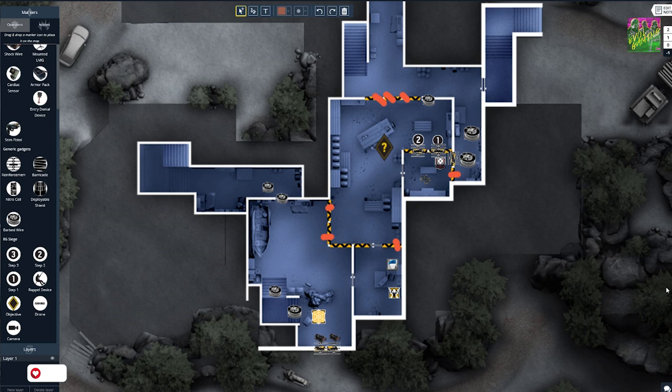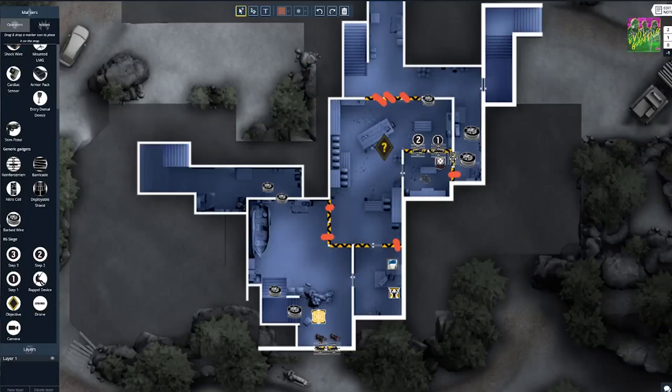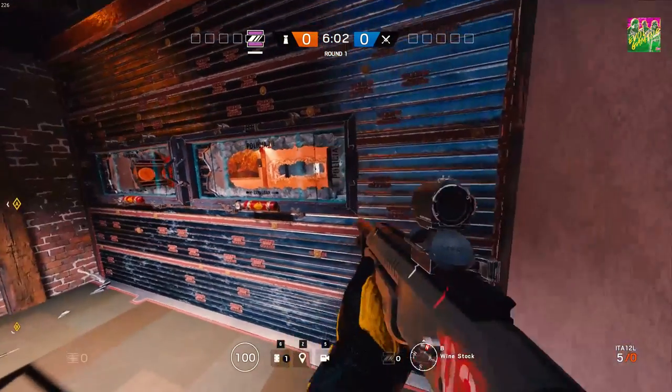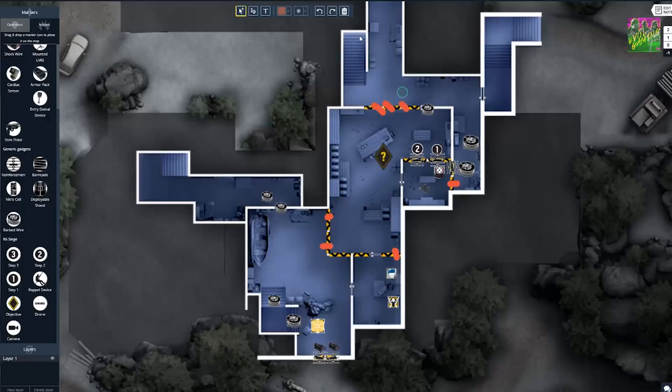Looking at the tactical whiteboard, this was basically the setup BRK used. They had Echo here — this wall was reinforced. Numbers one and two here are the Mira windows; you have both windows here. They reinforced the closet wall and left this one open so Echo can easily control this area, because he has a shotgun. If attackers try to challenge him on this short angle, he will win that engagement. With his drone he has total control and can also hear them in the barbed wire. They opened up the walls here, making it very hard to come from the garage side pushing wine — with the two Mira windows you will get shot. It's a very hard engagement to win, and if they come the other way, Echo will finish them off.